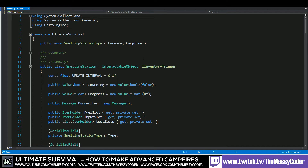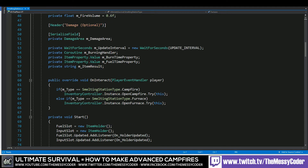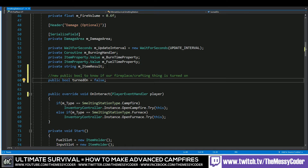Here we are inside Visual Studio. We're going to do a little bit of tweaky-tweaky. First things first, let's scroll down and add in a new public bool. I'm going to call this 'public bool turnedOn' because we want our fire to be either on or off — true or false. By default it's going to be off, so: public bool turnedOn = false.